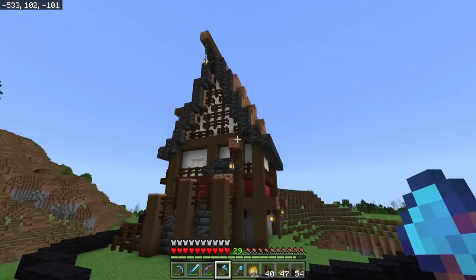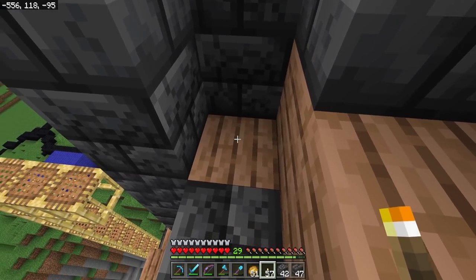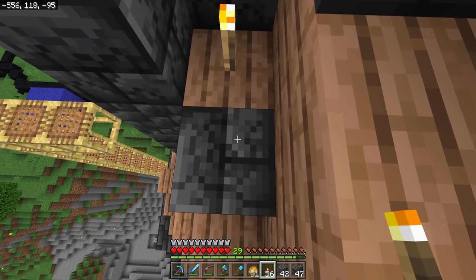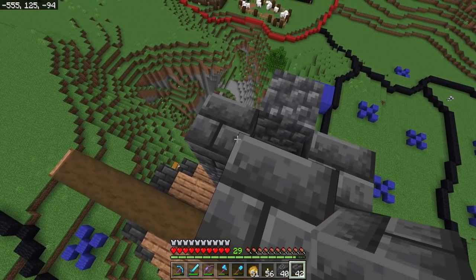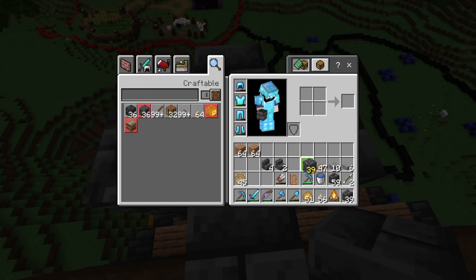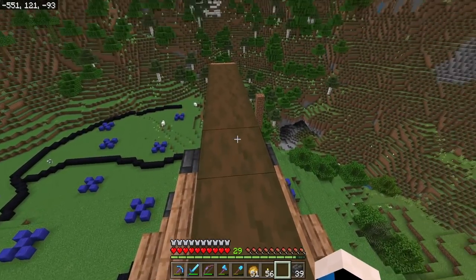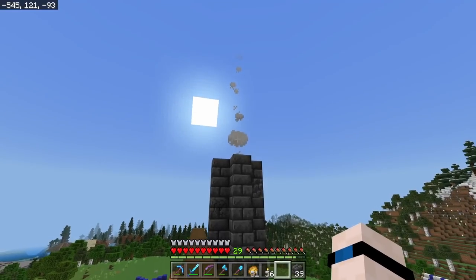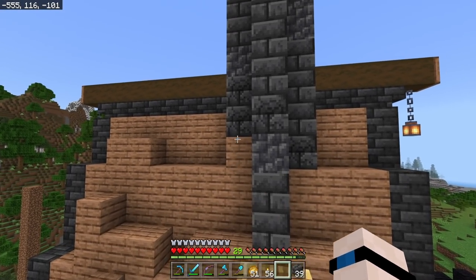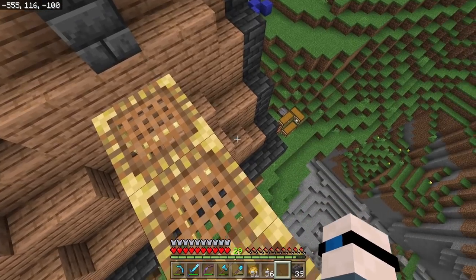I've been talking about the chimney this whole time and we still haven't put it on. We're building a one-by-one hole on the top of the roof for the chimney and need to make sure to light it up before covering it. Once we have the height we're happy with, we place a campfire a couple of blocks below the top layer — we don't want anybody to see the campfire itself, just the smoke effect coming out of the chimney. I remember a day when we had to make smoke out of spider webs, but we're so spoiled these days with amazing effects in Minecraft.